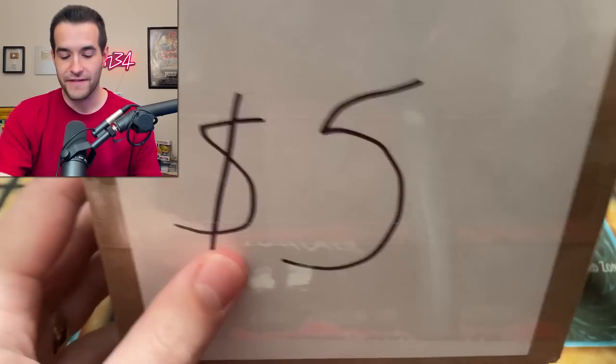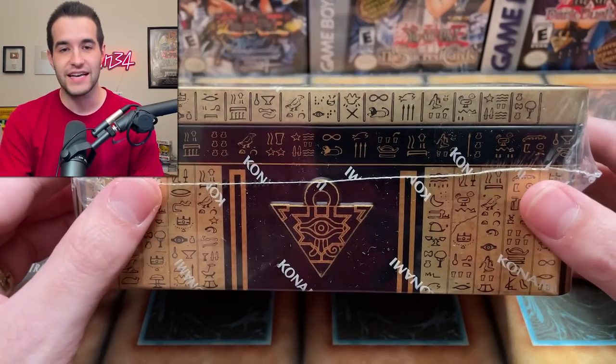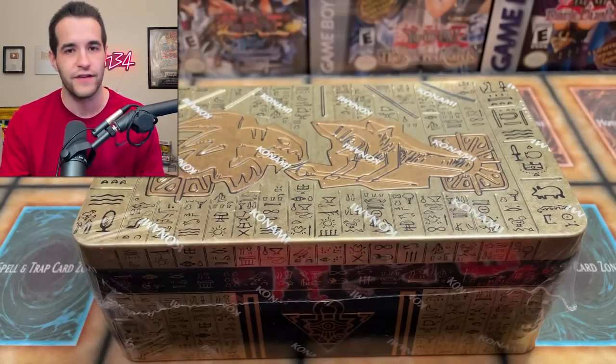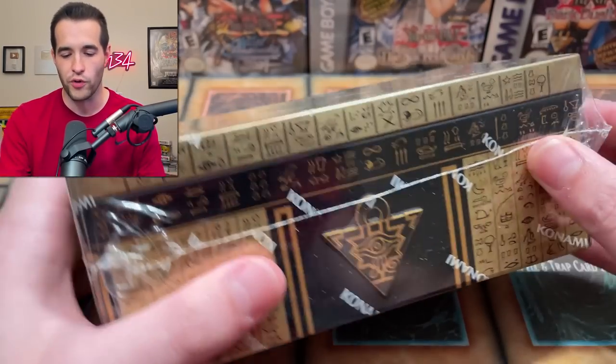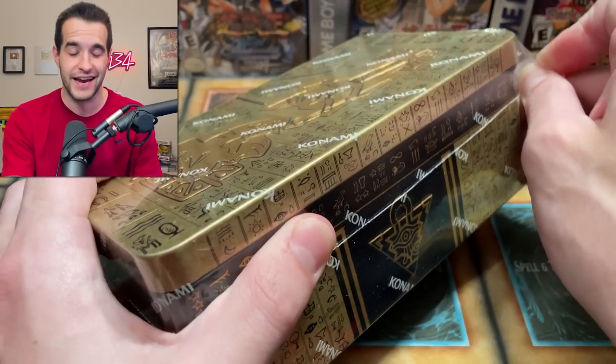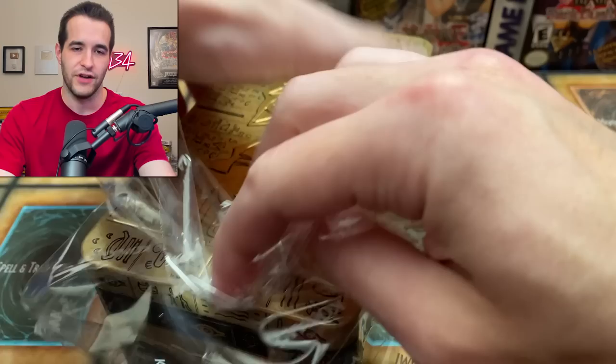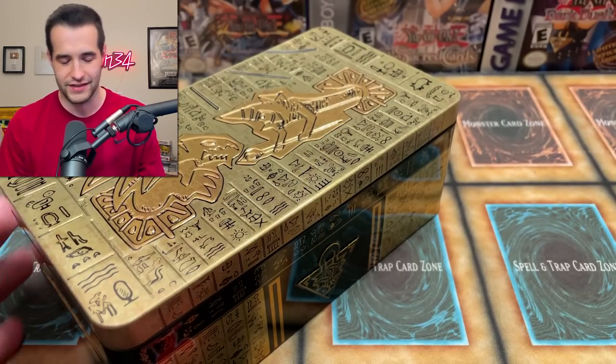First off, we are starting with the $5 tin. It's not actually in that box — this tin doesn't fit in that size box, so I decided we'll just have a fake box just to make it look better. Our first tin is a Tin of Ancient Battles 2021. Yeah, it's $5.10 — it's a little bit more than $5, but I rounded down for the sake of the title. The rest are pretty accurate when it comes to their pricing.